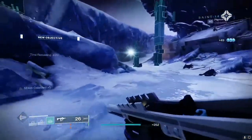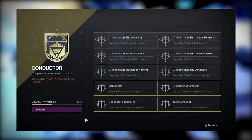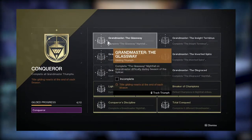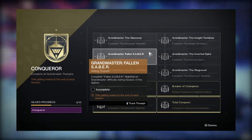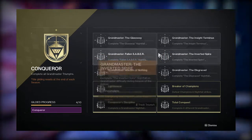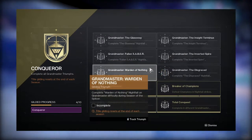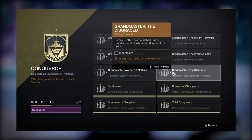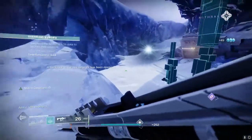So where do we need to go to find these new toys? Let's see what strikes we're working with this season. This time around, we have three repeats from last season and three repeats from Season of the Hunt: Glassway, Insight Terminus, Fallen Saber, Inverted Spire, Warden of Nothing, and Great Value Will of Crota. It's a weird selection, but at least this means we can find existing guides for all six and adapt them to the current meta.